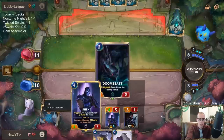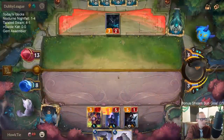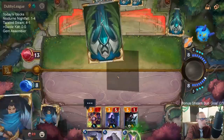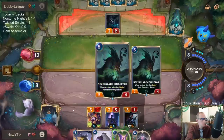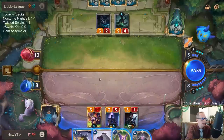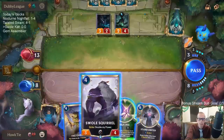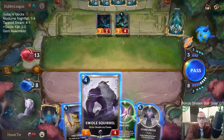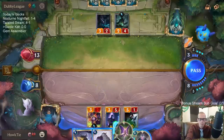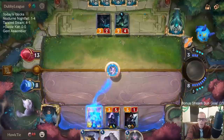This gets an additional point of damage in by giving that Shen additional power. We have 11 mana so I play this — yeah we'll still have six, so let's go Barrier here.